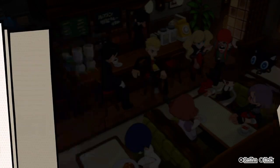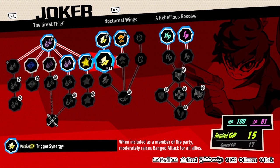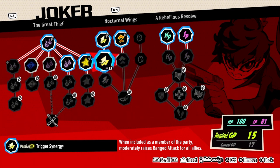New skills are available, let's go through those first. Everyone has a lot of skill points. I want trigger synergy - phrases ranged attack, I think this is what I wanted. Pretty sure this is what I wanted. Oh, I already have that, duh.